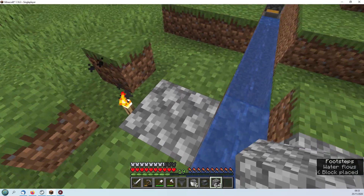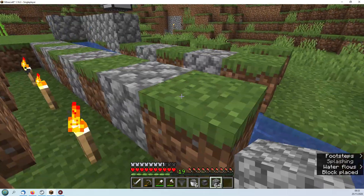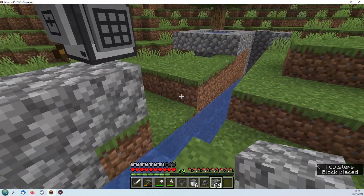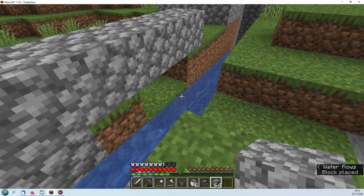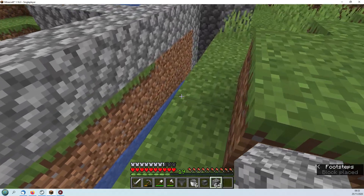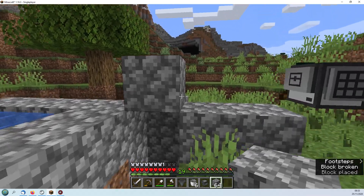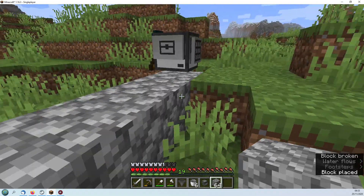We've now got this double water flow. It's now continuing to build the retaining wall to the farm. It doesn't matter that there's going to be a gap under here - you can manually fill that in, it won't affect the operation of the farm. Saplings falling in here will still go down to the hopper and into the chest. This single block standing on its own looks a bit odd but it's there for a purpose.